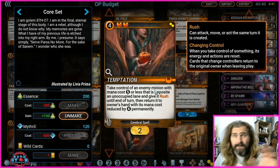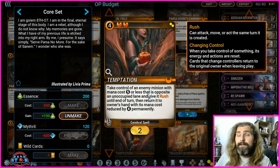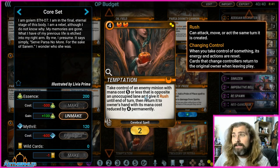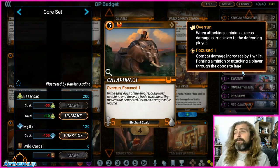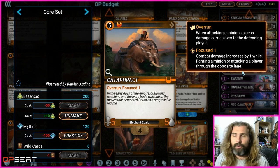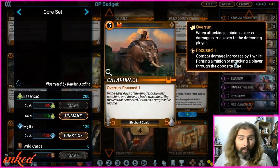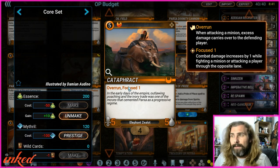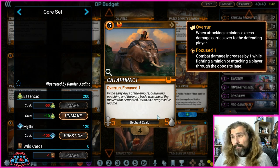Temptation is amazing: steal a card that costs five mana or less and swing it at them. Remember — if that stolen minion doesn't die or isn't ephemeral, it goes back to their hand, but it'll be nearly free to replay next turn. Then Cataphract: it's not the best card, but it's a common, super cheap, and people will have them. For a mid-to-late game push it's not bad — it's a 5-5 with Overrun and Focus 1, so attacking a lane does one additional damage. If you trade into a 2-2 you're removing it and doing four face damage.